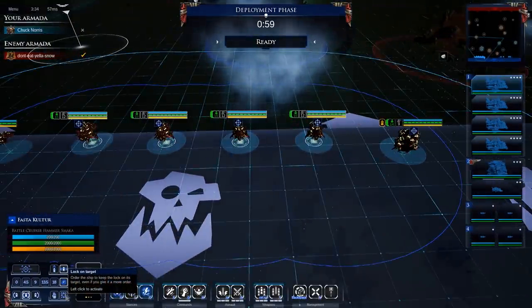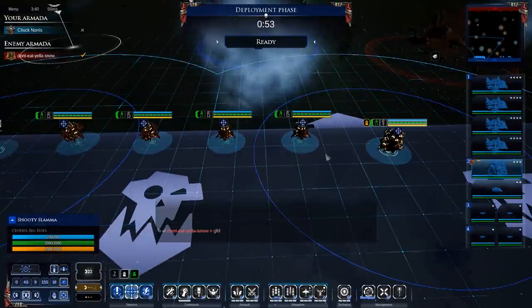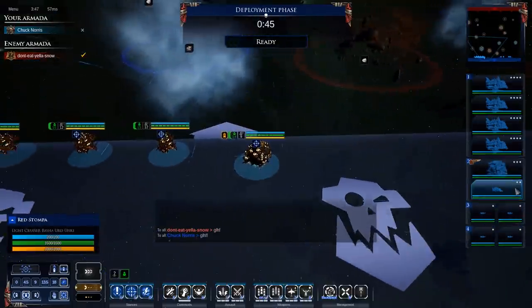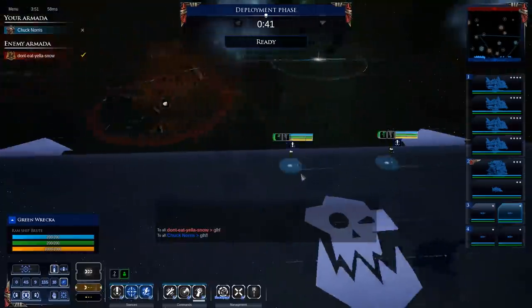Once we get into close combat, it's really important to switch to Reload stance — which I'll probably forget to do. I always forget to use the Lock On Target toggle, which keeps your ships shooting the same target even when you move them. The Big Rock will be in Lock On as well. And yeah, we're going to be smashing that Big Red Button to see if it actually makes us go faster.